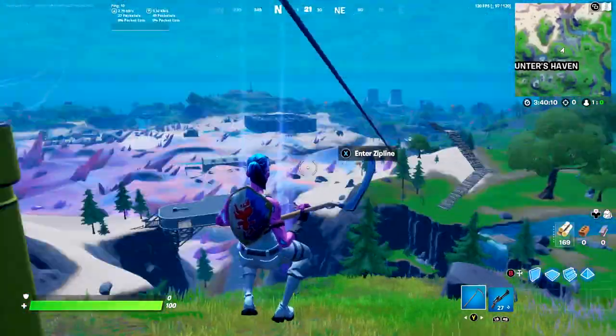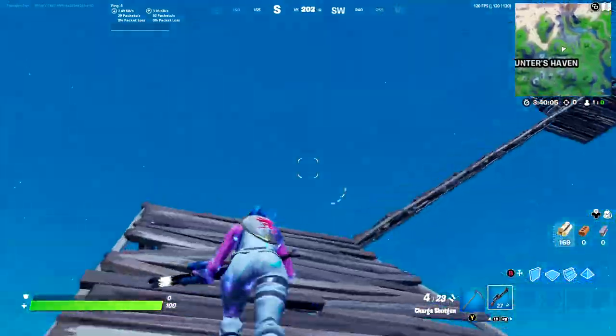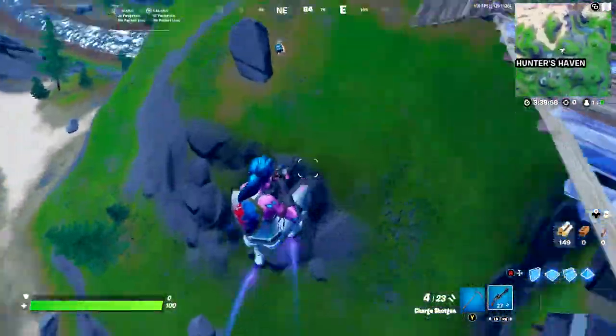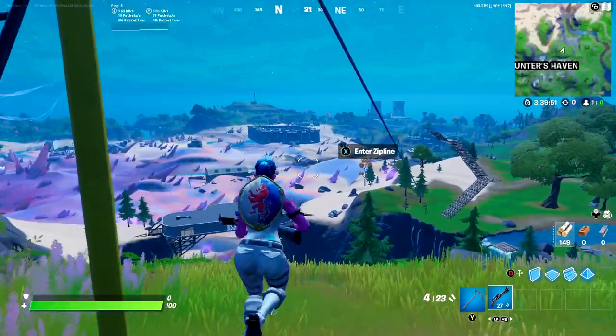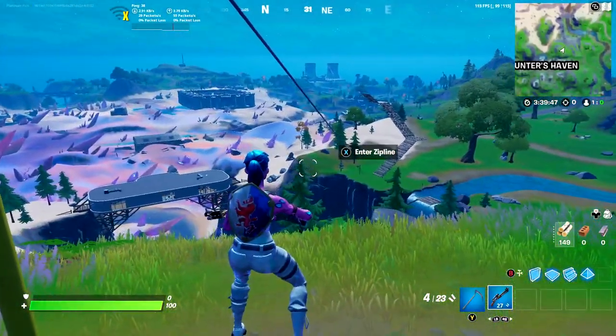As soon as you lock in with that little magnet, you're going to hit A to jump off of it. If you just stand there for a second you're going to see that glow, and you'll have no fall damage whenever you decide to fall. If you build a sky base or someone knocks you down, you won't take any damage as long as you don't jump before you fall off — jumping will stop the glitch from working.